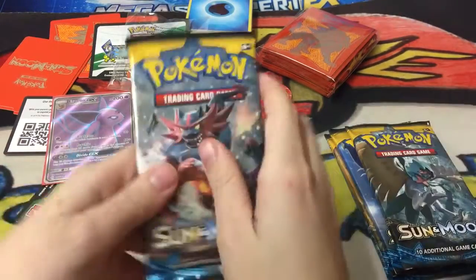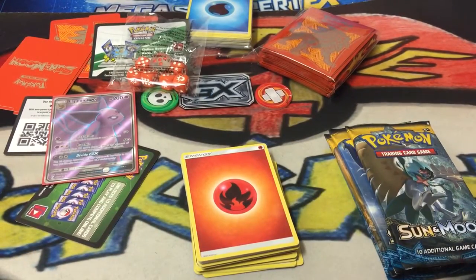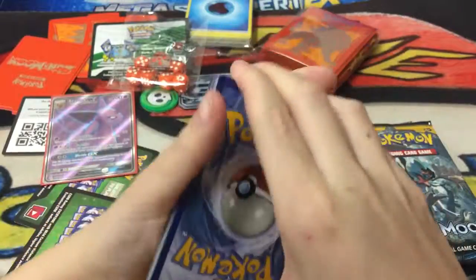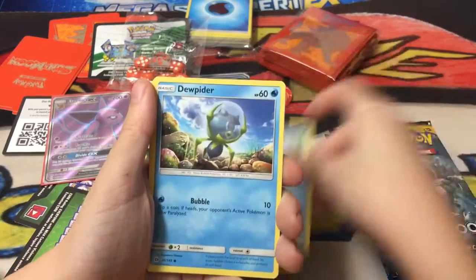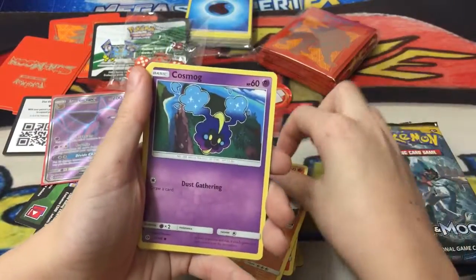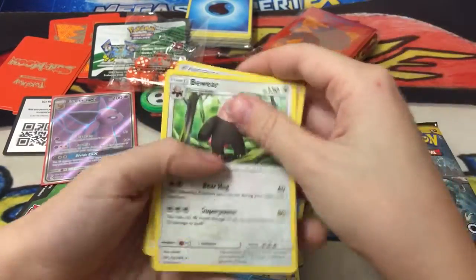Next pack is Incineroar. I like Incineroar - I was playing Pokemon Sun and I named my Litten after my cat and I had to regret it because it turned into an Incineroar. We have Energy Retrieval, Crabrawler, Dewpider - a whole evolution - Alolan Meowth, Growlithe, Roggenrola, Cosmog - that's our first Cosmog - Braixen, and an Electric Energy.